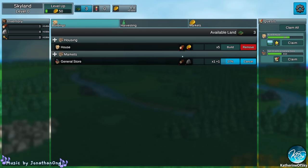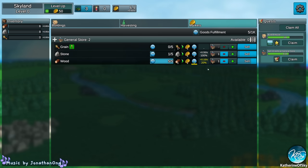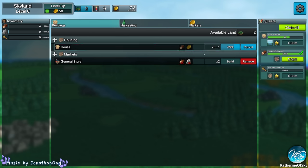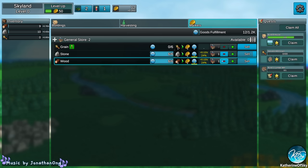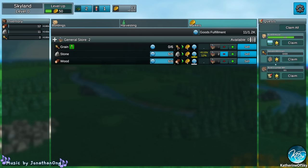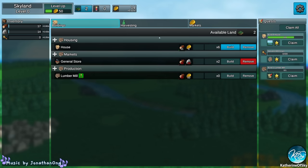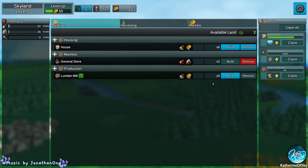We can now build another general store, and that means we can build another. Let's sell some stone now. We need to build some houses to get more stuff and things. We can claim some more — Lumber mill! Now the lumber mill is great. Let's stop selling wood. See, now this is the thing where we can move stuff around — move people, move resources, move markets. Let's also get somebody harvesting grain.